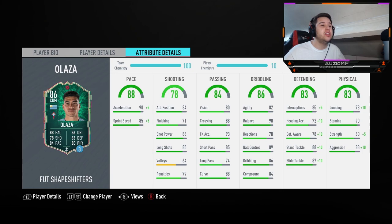82 agility, 90 balance, 78 reactions, 89 ball control, 86 dribbling and 84 composure. Agility doesn't look great, I must admit. Reactions also doesn't look great, which means that might cost him a lot of 50-50s. But his balance, ball control, and composure look actually pretty decent.